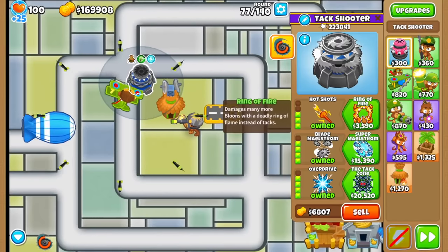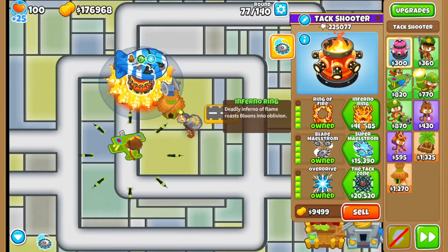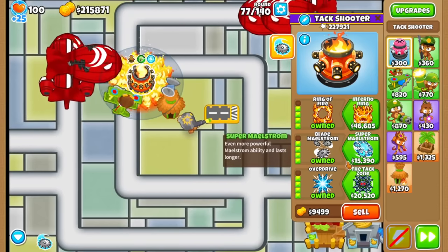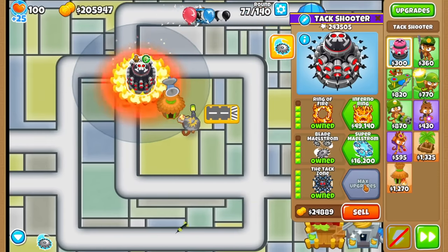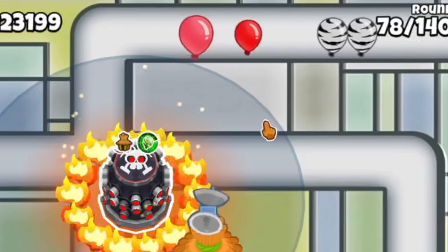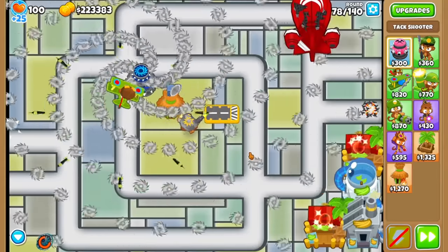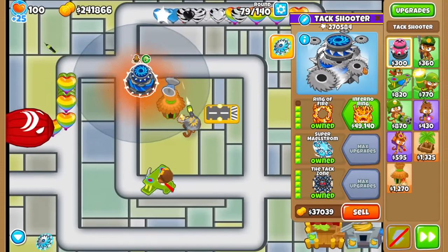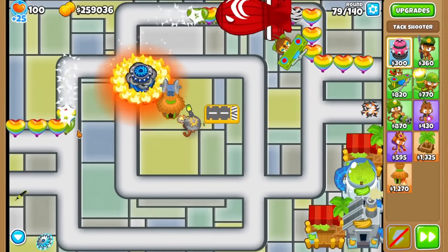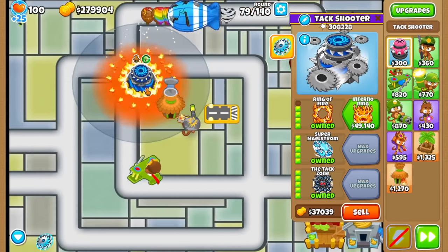Now it probably sounds like a good time to buy Ring of Fire. So now it turns into a pretty bad tower - I think it's just a hypersonic Ring of Fire, which isn't actually terrible. But that's actually the worst single-target damage because of fewer projectiles. That's definitely a downgrade. Let's go for Attack Zone now - that seems a lot better. Now the texture doesn't actually reach the full radius, but you can see instant annihilation. There's no way Inferno Ring is this good.